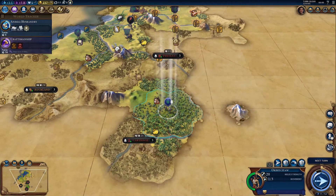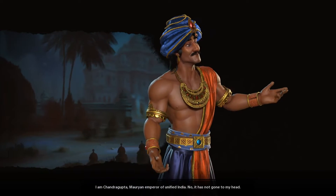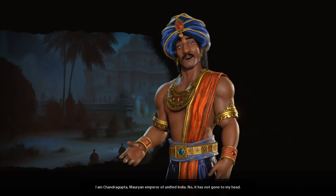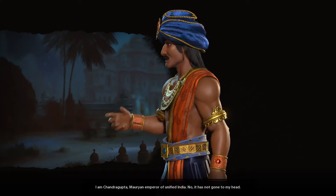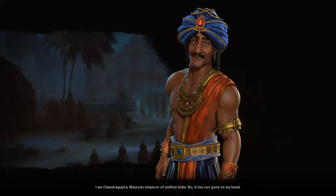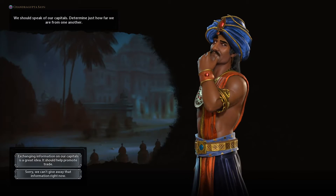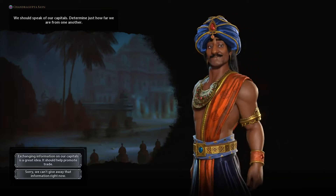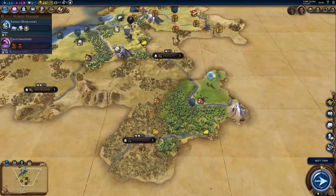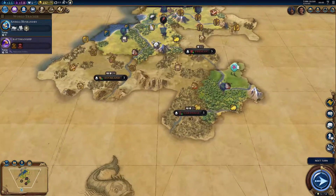This unit here, I can still issue some further movement orders. We basically discovered Carthage here. Let's go and see what else we can find. We find our first neighbors — Chandragupta, Emperor of Unified India. Exchanging information about the capitals, because at least then we'd be able to see if we can set up a trade route.